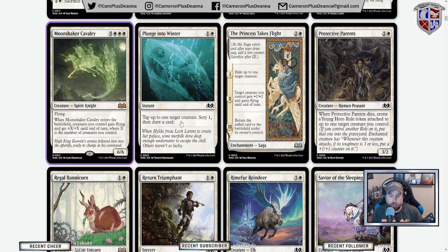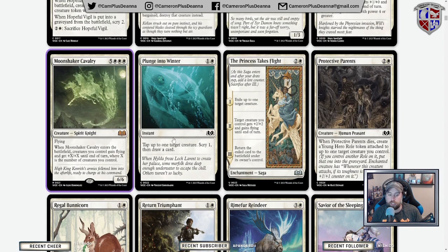Plunge Into Water: tap up to one target creature, scry one, and draw a card. There is a blue-white theme based on Snow White — it's all about tapping your opponent's creatures, so this seems good in that deck. The Princess Takes Flight is a three-mana saga: exile target creature, target creature you control gets +2/+2 and gains flying, and then return the exiled card to the battlefield under its owner's control.